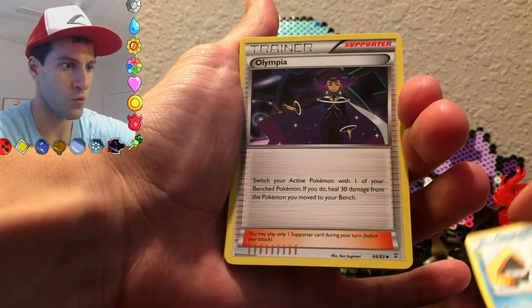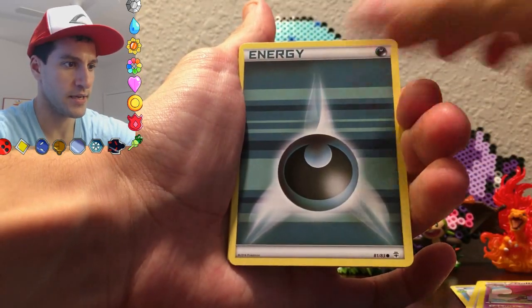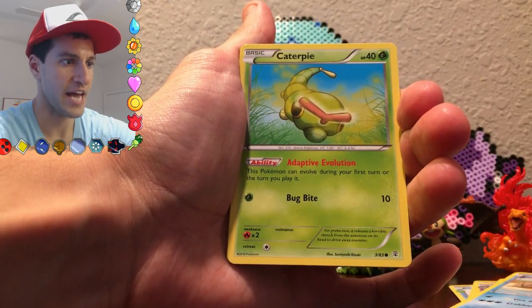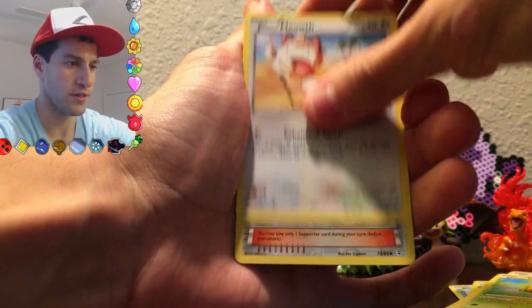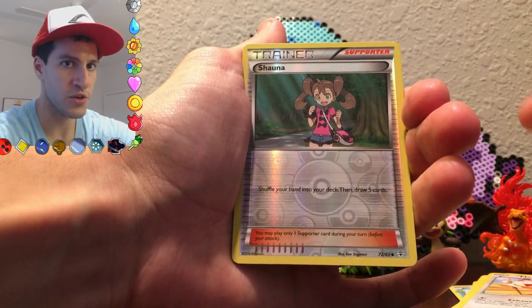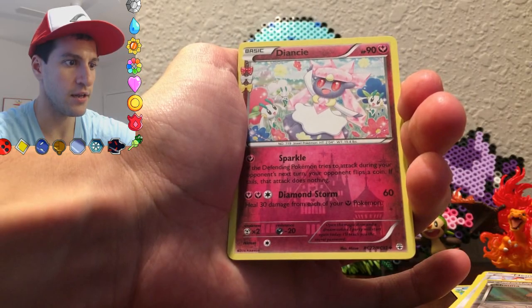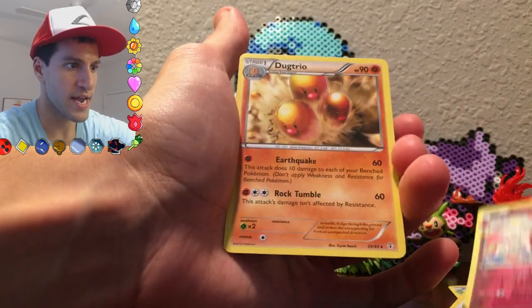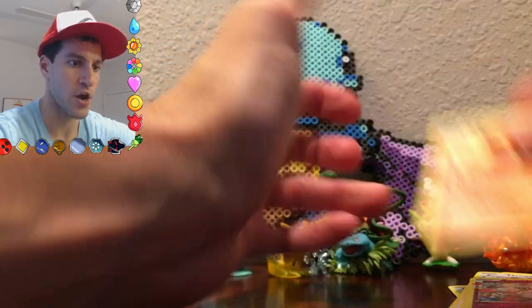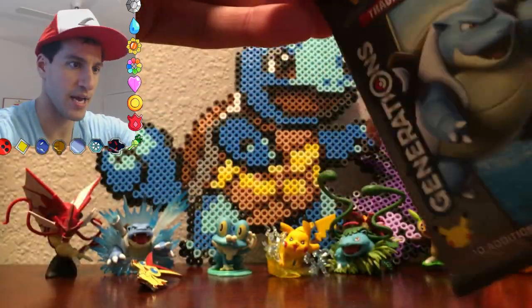Let me make sure you can see the cards. A Snorunt, an Olympia, a Golbat, Energy, Krabby, Caterpie, Meowth, a Shauna. Can we get something good in the Radiant Collection? Very nice — a Diancie Holo. And the rare is a Dugtrio. I like the Diancie Holo, so I am not upset.